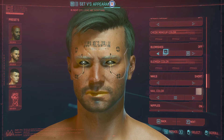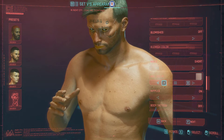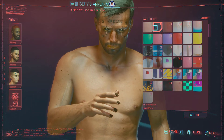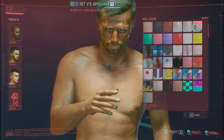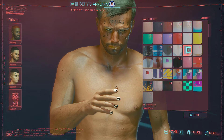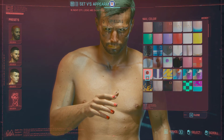Let's speed this up a little. For nails you have short and long — that's it. Then you have the nail color. We can rotate to see better. Let's go through all the color options — I already know the one I like so my eyes are fixed on it. Be patient, we are almost there.